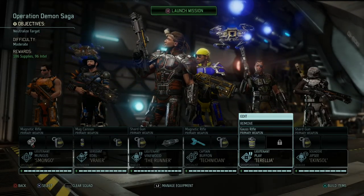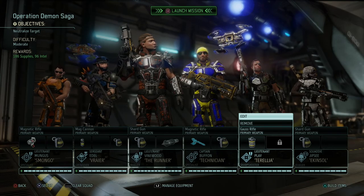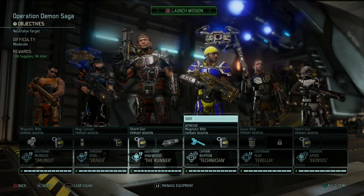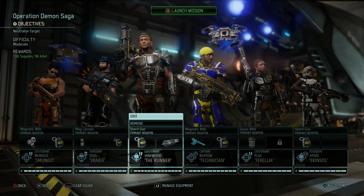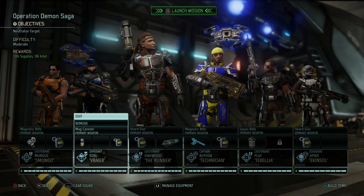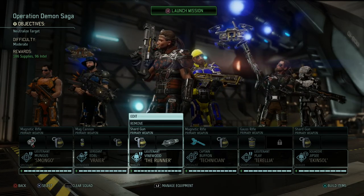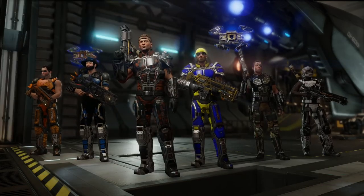Hey, what's up everybody? My name is TrophyNut and welcome back to our XCOM 2 Commander playthrough. Look at this squad - we have six troops in the team. And now we're gonna use them to go on Operation Demon Saga where we neutralize an Advent Personnel person. So let's launch that mission.